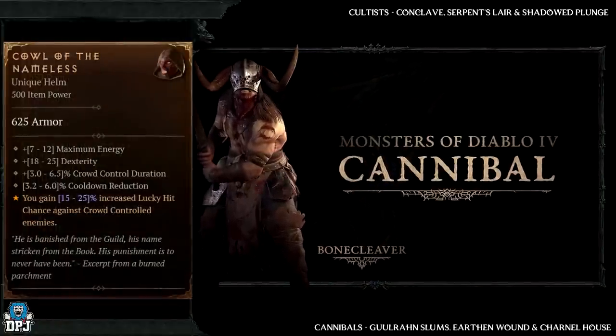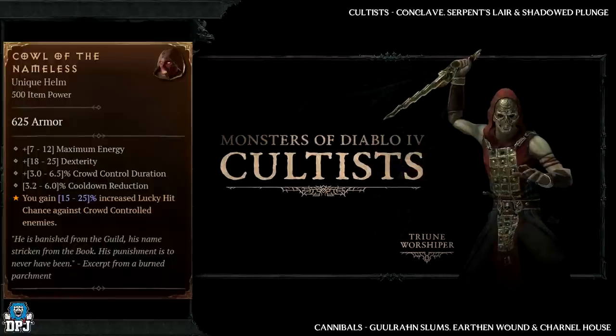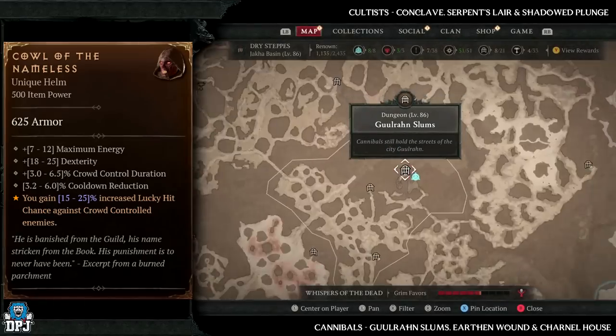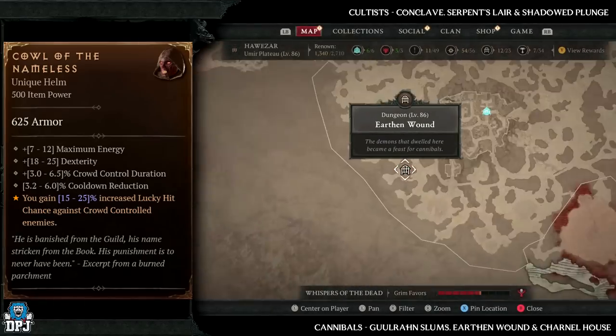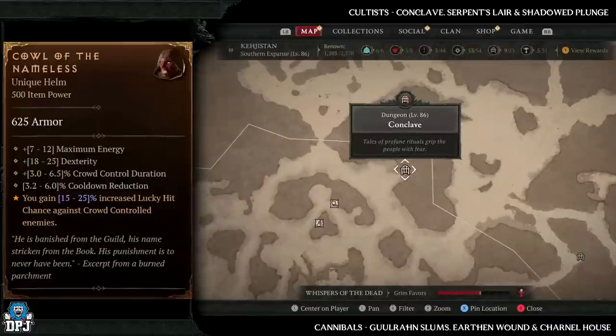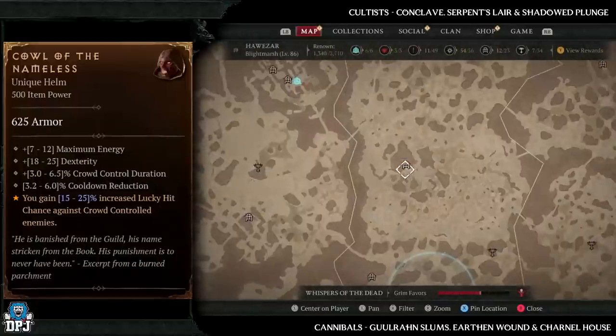Next up we have the Coward and Nameless, which has increased drop chances from cannibals and cultists. Cannibal dungeons: Ghuuran Slums, Earthen Wound, and Carnal House. Cultist dungeons: Conclave, Serpent Slayer, and Shadowed Plunge.